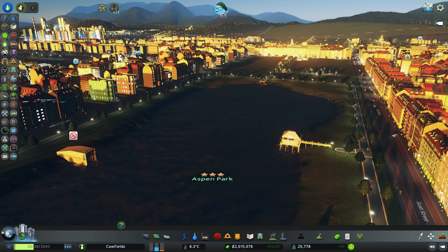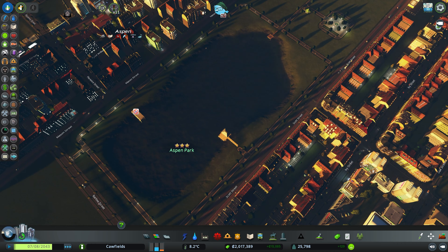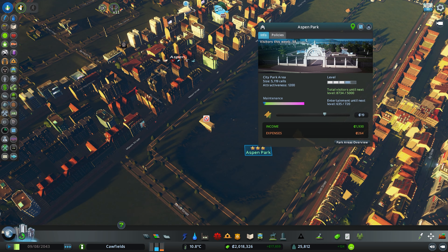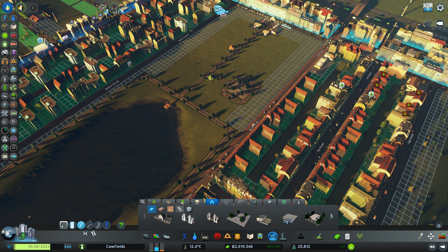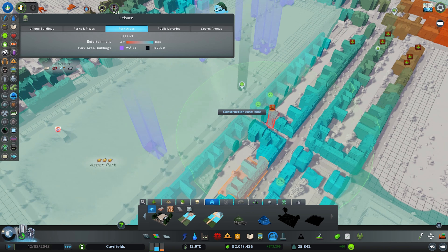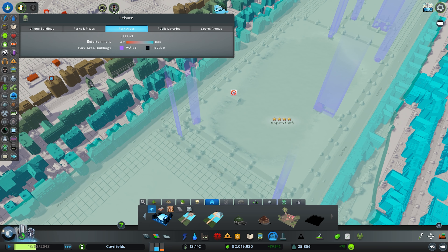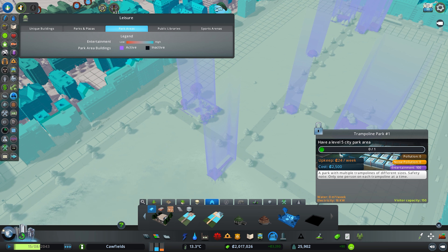People can now use both piers, and we've also created a nice area for our helicopters to use as well. Let's take a look at our park - the entertainment value is still a little low, so what else can we put down to make this better? We can put in a few more gazebos - they look quite nice in various different locations. We've now unlocked a climbing frame for our park, which can go right in the middle there. Next is the trampoline park.